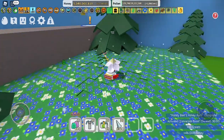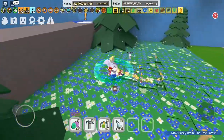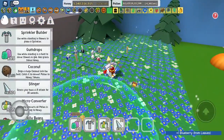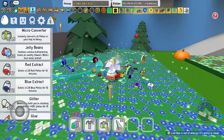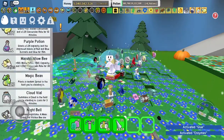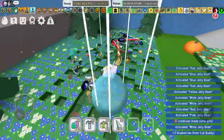Two times honey convert. Set up sprinklers. I can't even jump up there. We should use our boosts — we've got a slab, jelly beans, blue extract. We'll go for a 30-minute one, glue, and enzyme, mushroom. Let's get all the jelly beans. Oh, we missed a couple.